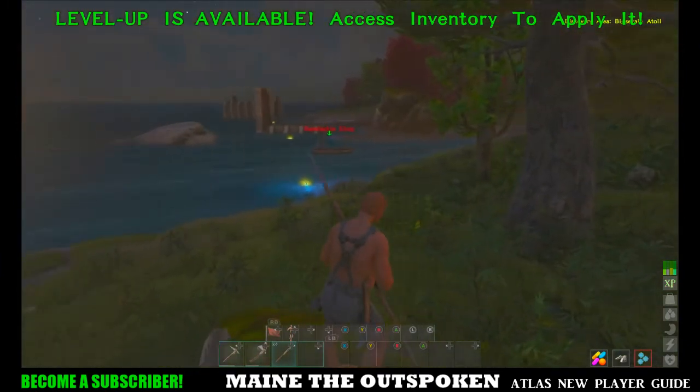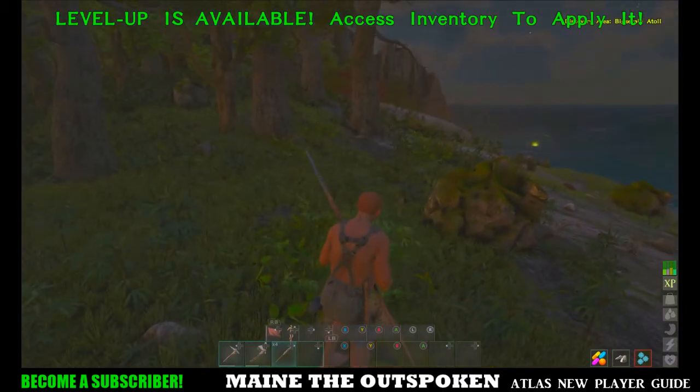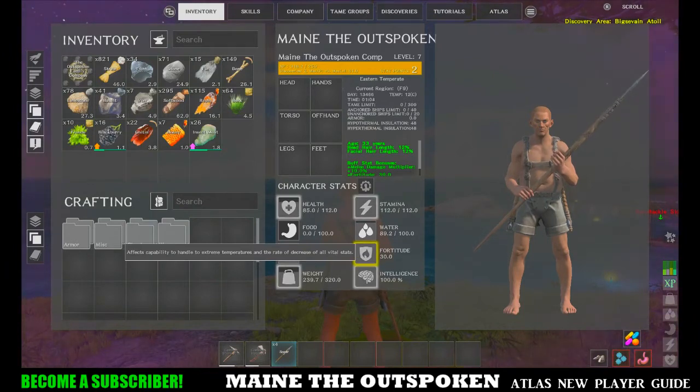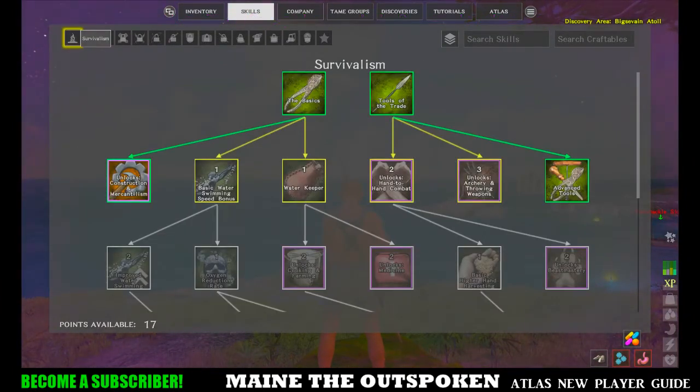Welcome back everybody. If you're new to Atlas, hopefully these videos will help you get a better understanding of the game. I'm ready to level up, so I'll go into my inventory. Early on when you're a new character, personally I would rather have more health to stay alive, more stamina to run and fight, and more fortitude which affects your temperature, how much food you use, and your torpor — how much torpor damage you can take before being knocked out. I'll put a point in fortitude and one in stamina.